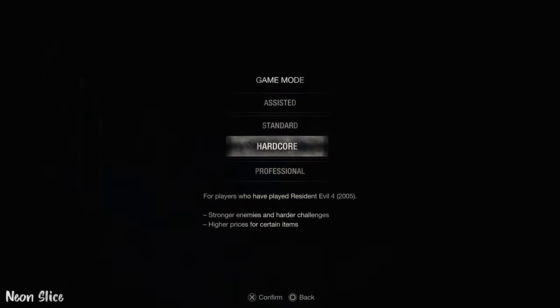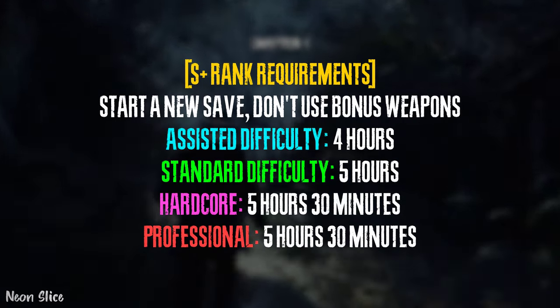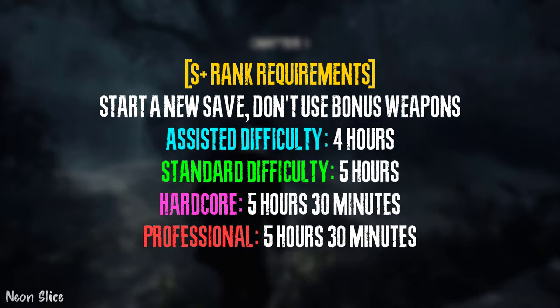In Resident Evil 4 Remake, at the end of every playthrough, you will get a rank. In order to get the max rank, S+, you have to finish the game in under a specific amount of time. This time changes in every single difficulty.